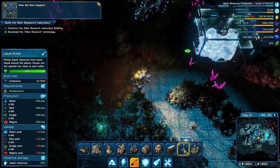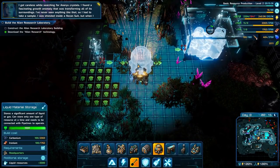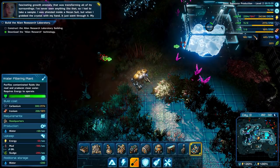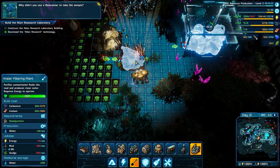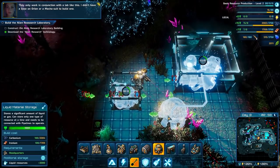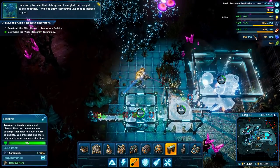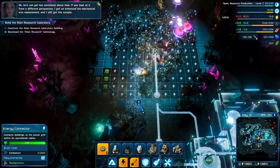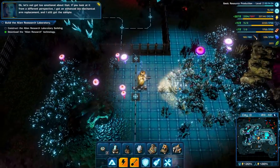How did that happen? I got careless while searching for anorix crystals. I found a fascinating growth anomaly that was transforming all of its surroundings - I'd never seen anything like that, so I had to take a sample. I was shielded inside a recon suit, but when I grabbed the crystal with my hand it just went through it - my entire arm was infected. Why didn't you use a bioscanner to take the sample? They only work in conjunction with a lab like this - I didn't have a base on Orion or a mech suit to build one. I'm sorry to hear that, Ashley, and I'm glad that we got paired together. I will not allow something like that to happen to you. Let's not get too emotional about that - if you look at it from a different perspective, I got an enhanced biomechanical arm replacement and I still got the sample.